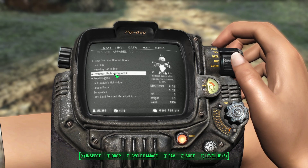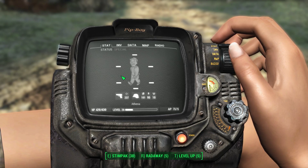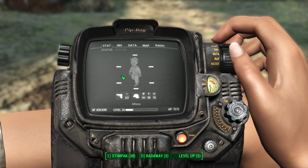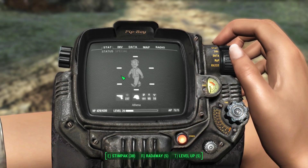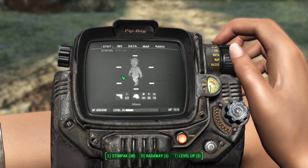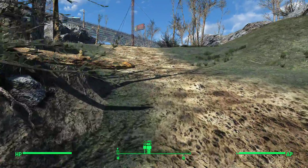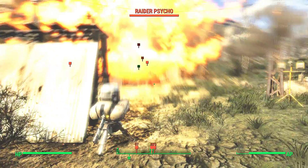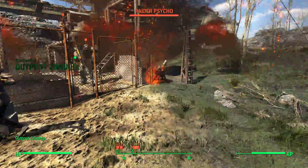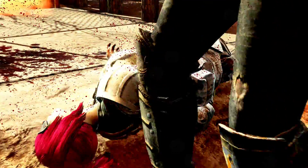Right now I don't have any effects active because I wanted to show you the other piece of the puzzle. Just the gear, SPECIAL stats, and perks alone will not do it — you will die to a mini nuke with just that. The other piece of the puzzle is drug and food buffs. To demonstrate, we're going to run up to Boomer here and see if he can hit us right next to him — and yeah, it's instant death, so we're not quite there yet.